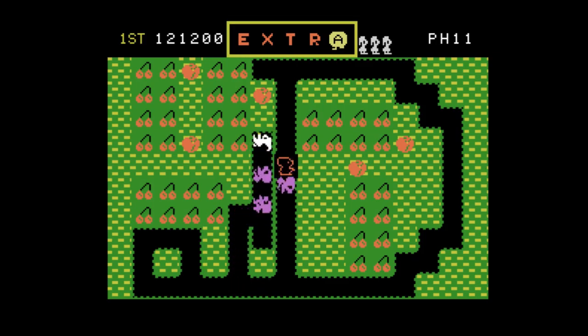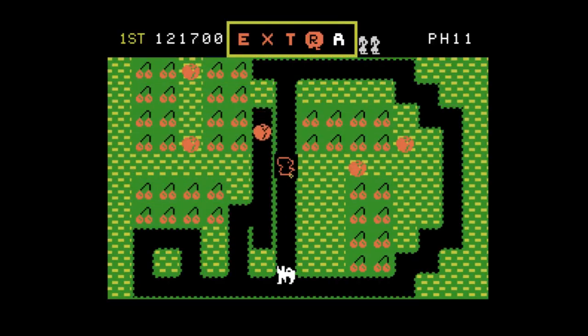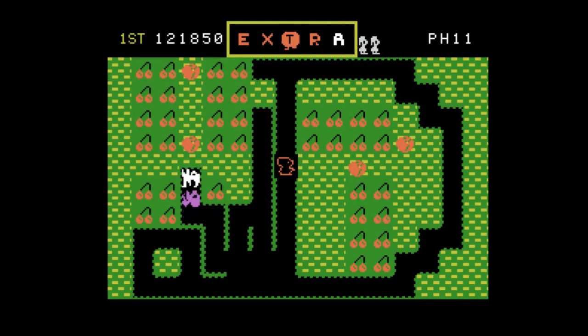There I made what I call a death ditch. What that is — if you dig a little under the apple, the purple guys try to escape and they can't, and they get stuck.